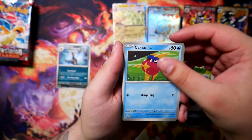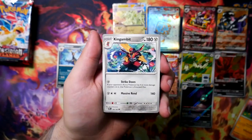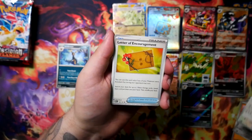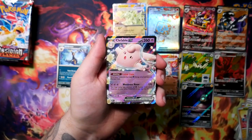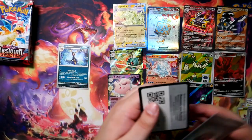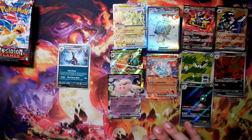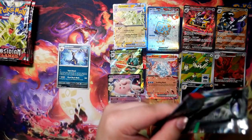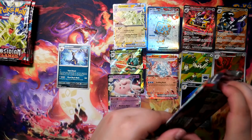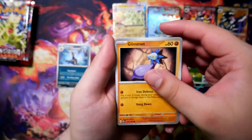I just hope the Ultra Premium Collection isn't going to be crazy expensive, but I have a feeling it's going to be similar to the Charizard UPC where it's available in mass and really affordable. We've got another EX card here! I'm really rooting for one more full art trainer — preferably Gita, because that's the coolest — but I'll take any full art trainer.